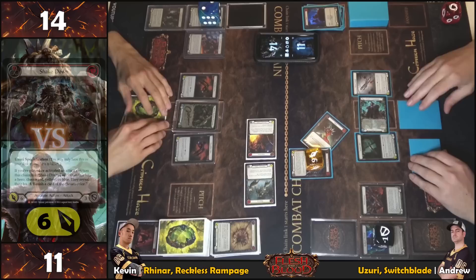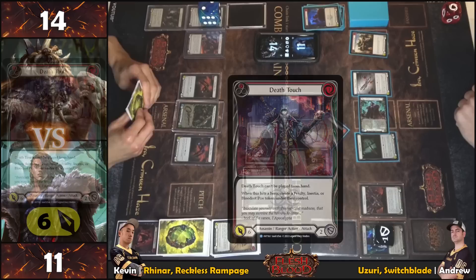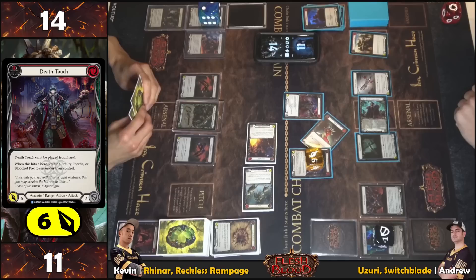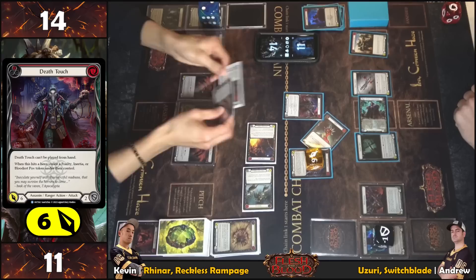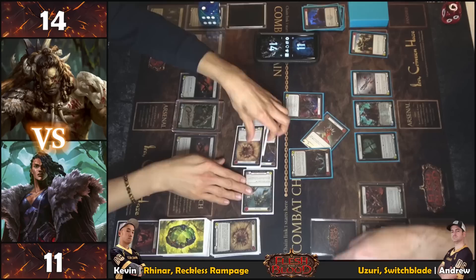From arsenal, Death Touch — attacking for six, threatening a token of choice on-hit. Even though a clap-back for the same amount is possible, it's wiser to block out and reset for the next scene. Not wanting a Blood Rot — this is actually at 38 life. Blocking six, covering it up. Good play.